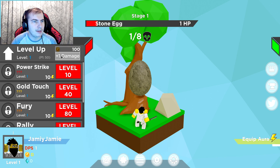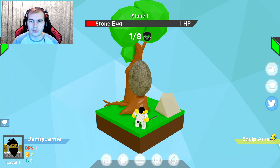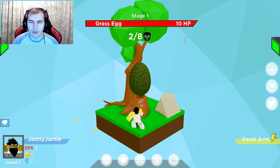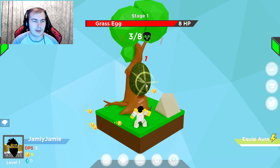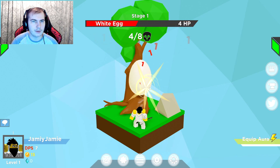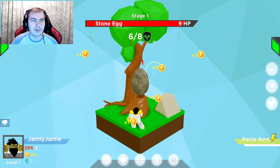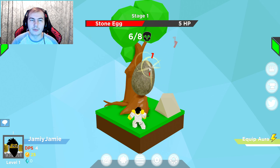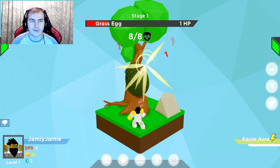I need a hundred coins. I'm guessing if I break the eggs, I just get coins. Power Strike is level 10, so I guess I'm gonna give this a try. I got five coins for defeating that one — so I just spam click? Yeah, that's actually pretty good. Oh wait, it might actually be an indicator of bosses coming up. And that one's done.